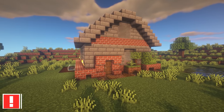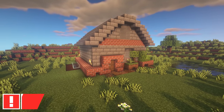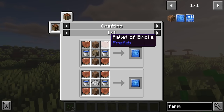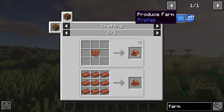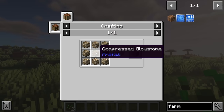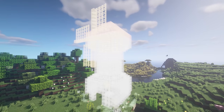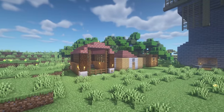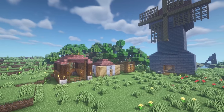Prefab will allow you to instantly create structures in Minecraft, using the Blueprints which the mod provides. The mod doesn't feel too easy either, as each Blueprint costs compressed materials to make. As an example, creating the Produce Farm will cost you hundreds of brick, dirt and glowstone. One of my favorite features of this mod is that you can preview structures before placing them. Overall, there are loads of structures to create, which includes houses, farms, greenhouses and windmills. The developers also plan to add more structures soon.